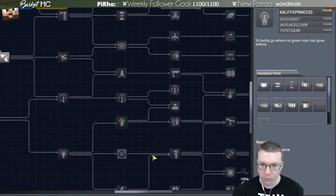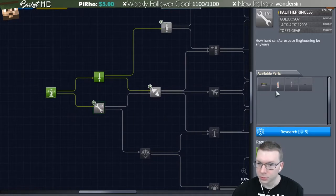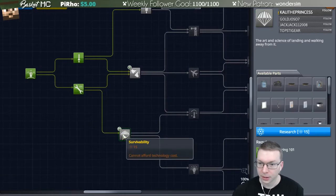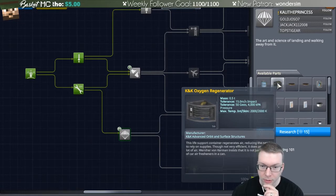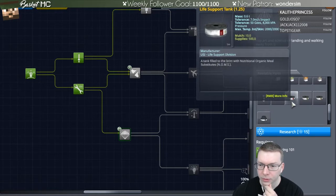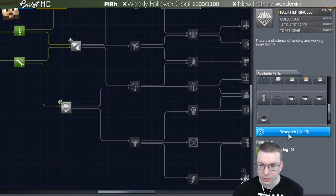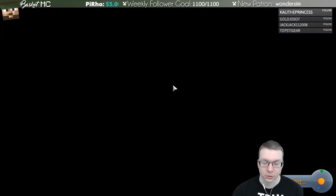I wonder where unmanned stuff starts in the tech tree. Let's see — this gives some more science, so let's research that. These are better parachutes. Some of this I'm not sure about — there's an oxygen generator which sounds like it's from my life support mod. There's a bunch of handy life support stuff here I'll have to eventually figure out, but we're not really leaving the launchpad yet. Everything else is too expensive so let's go back.